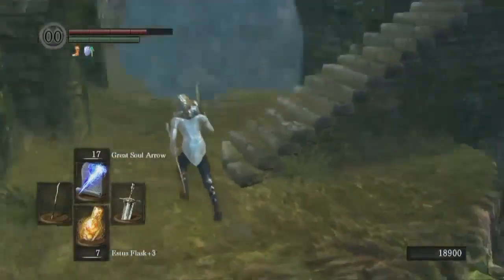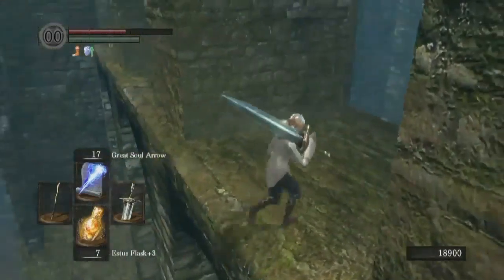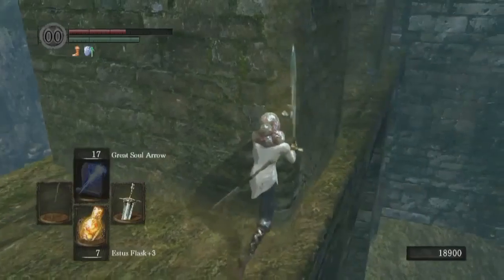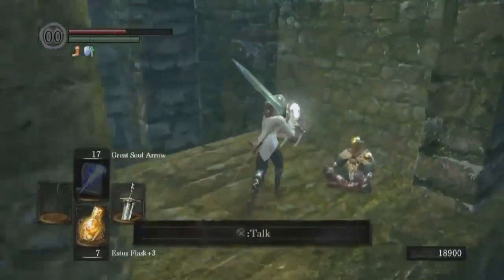However, I find it a lot safer, if you're a wuss about it like I am, to walk over here, hug the wall, and do it this way. And then, as before, kind of block to keep yourself on target, and then just go around. It's a platforming section to get to a merchant.